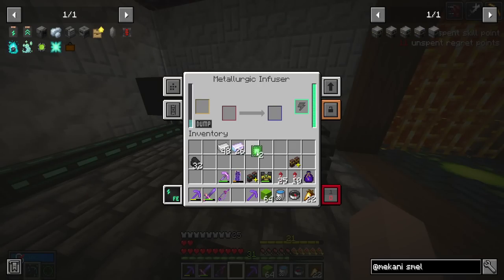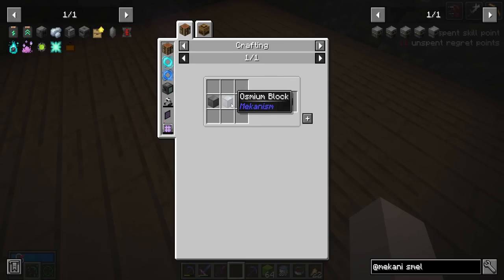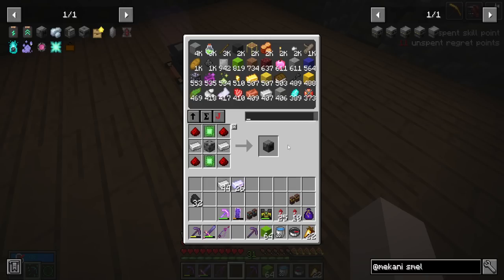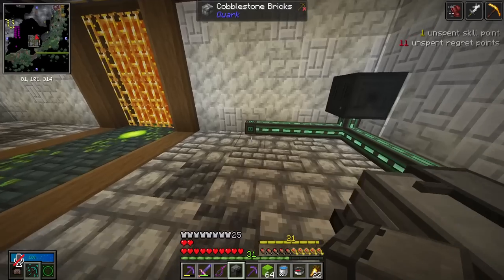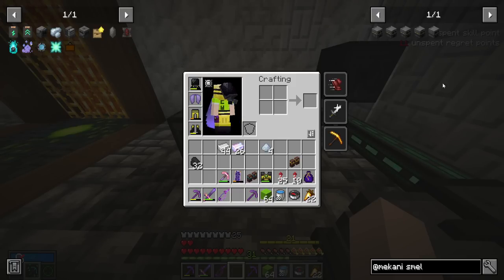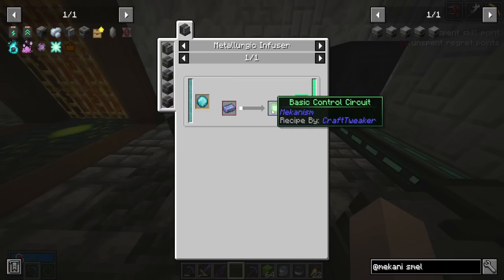We should now have everything needed to make the Enrichment Chamber — just the machine frame, which is a block of steel and a block of osmium. Decently expensive but doable. There we go, we got an Enrichment Chamber! The way it works is simple: put three raw chunks in — osmium, chromatic iron, anything — and it spits out four dust, which you smelt into ingots. Mechanism also has a redstone ferni, so we'll need more osmium, steel, and larimar.